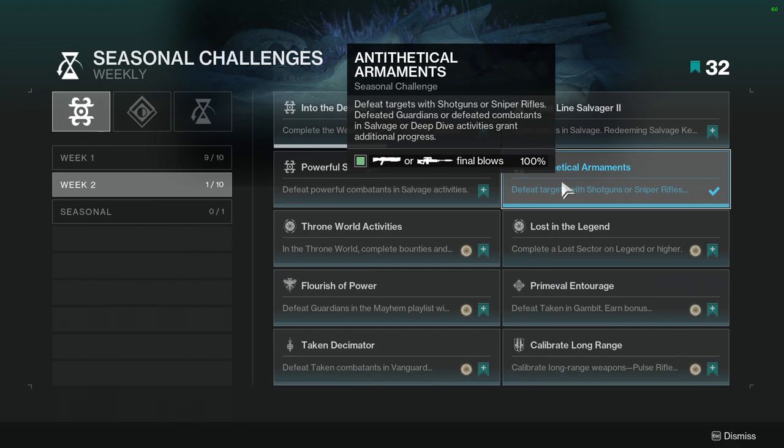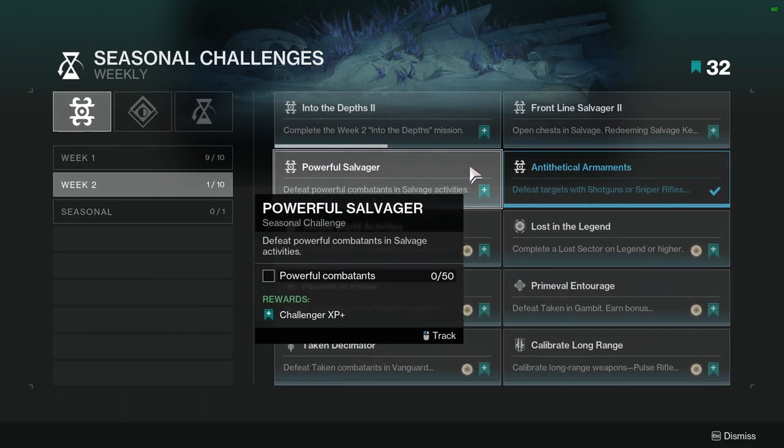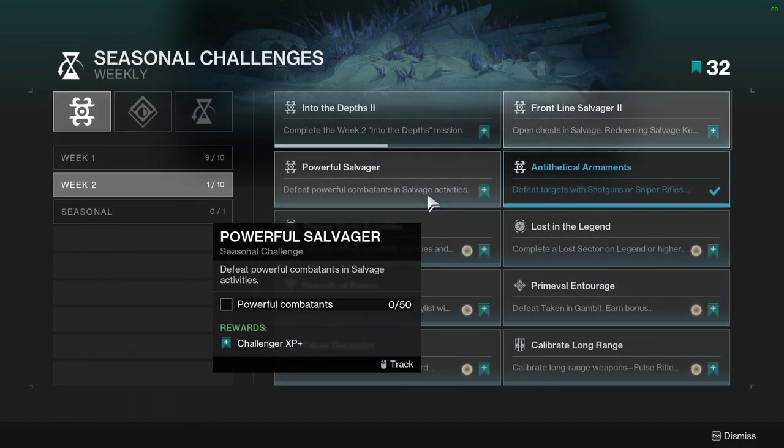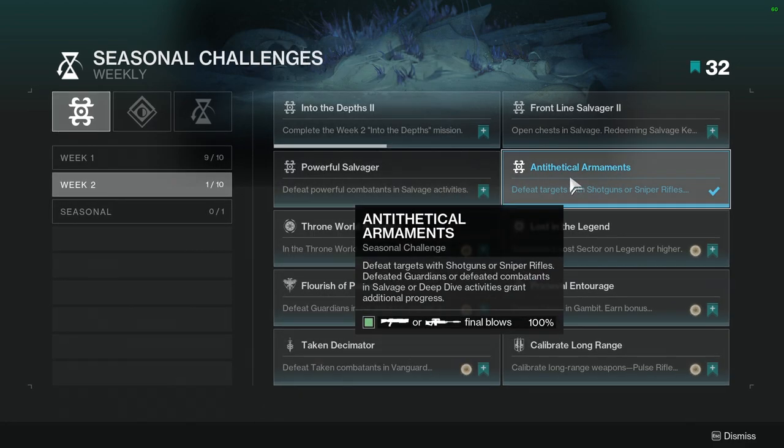This one is Antithetical Armaments - defeat targets with shotguns or sniper rifles. Defeating combatants in salvage or deep dive activities grants additional progress. I got this through Iron Banner within a few matches, so it's not hard. Powerful Salvager: defeat powerful combatants in salvage activities - not hard, just do salvage. You're probably going to be completing these together, so double dip. You can also triple dip with the other one so you can complete these fast.